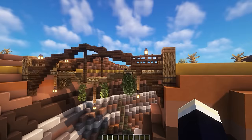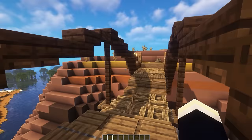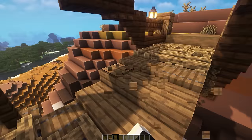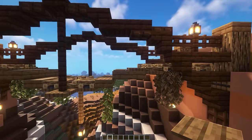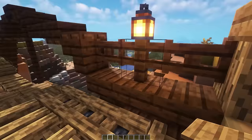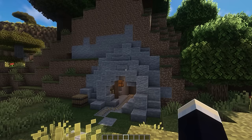The Mesa biome bridge is meant to be more of a suspension bridge, with a suspension section in the center supported by arches on the sides. It may look a bit odd structurally, but if you're building it, be sure to remove the pressure plates — they were added to make the arch look smoother but you don't want to be stopped while walking across.